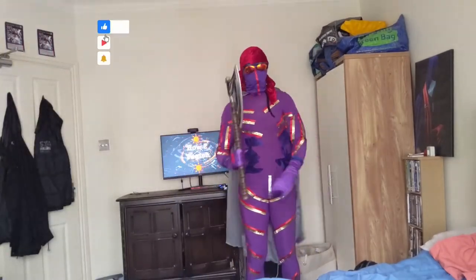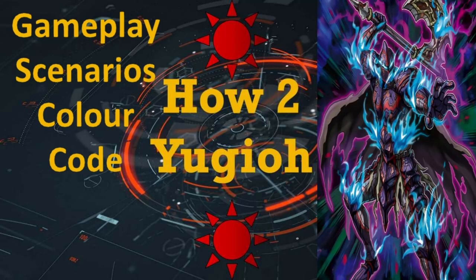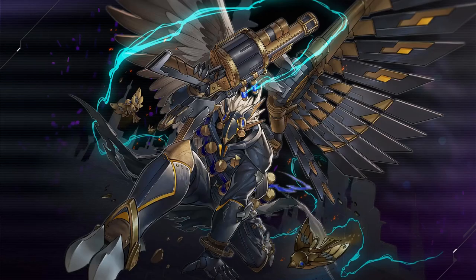Welcome to How to Yu-Gi-Oh! Gameplay Scenarios: Color Code. I'm going to use a tutoring AI that I found on the internet to help facilitate teaching about this color coding in Yu-Gi-Oh! It's called KIA. With that being said, let's introduce this AI.